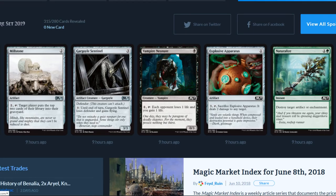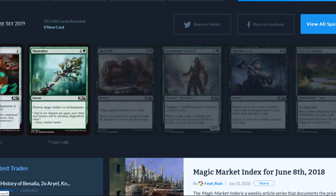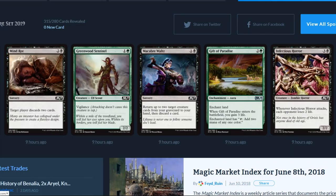There are some reprints here. Vampire Neonate is a one-drop 0/3: for two, each opponent loses one life and you gain one life — you gotta tap it. Explosive Apparatus is back, it's a three-drop: sacrifice it and it deals two damage to any target. Naturalize destroys target artifact or enchantment. Mind Rot: target player discards two cards — pretty cool card.